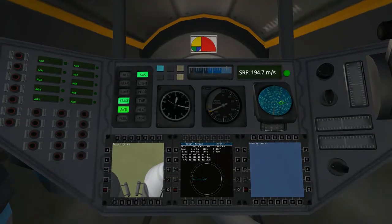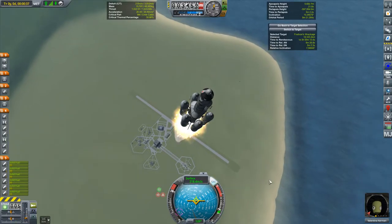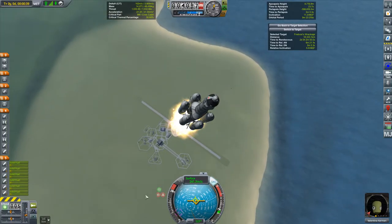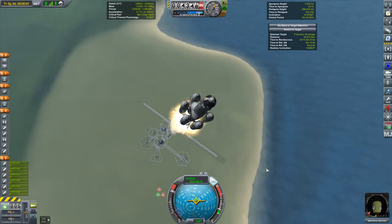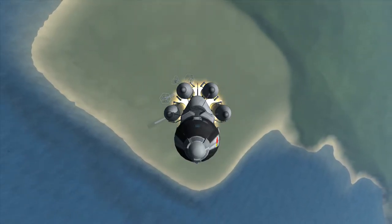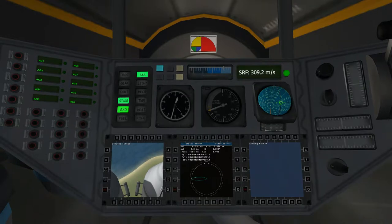Once rescued, they will be obligated to join the crew of the astronaut complex. Before looking at the details of the contracts, let's take a quick look at the vehicle. Right now, this thing is being pushed up by six BACC SRBs, a part that you have seen before, but we are reaching a point in our ascent that will feature a brand new part.